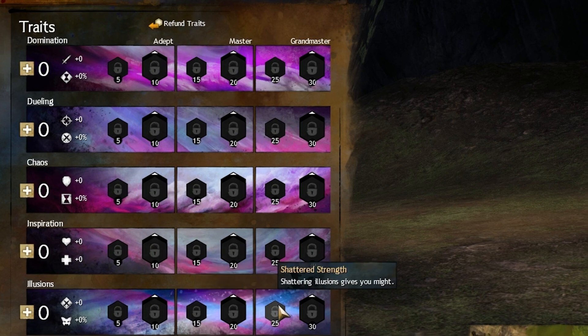Shattered Strength — this just gives you more damage every time you shatter your illusions. It only gives you around 3 stacks of Might, so it's not that great of a minor trait, but if you're this far into the tree it does boost your damage a little bit more.